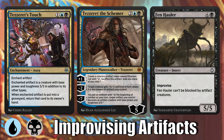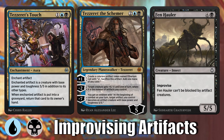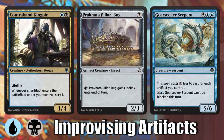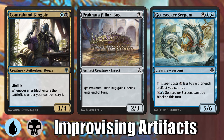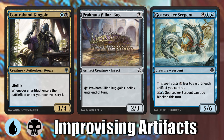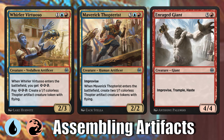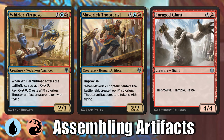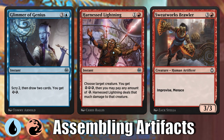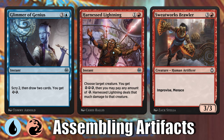Blue-Black is Improvising Artifacts — if you're familiar with Tezzeret, this is his archetype. You want a ton of artifacts to control the flow of the game early, then eventually improvise out huge spells. Leaning into lifelink helps you avoid getting run over early, and eventually you just overpower your opponent. It's probably one of the more creative archetypes in terms of finding a way to win, but also one of, if not the slowest, color pairs in the remastered set. Blue-Red is Assembling Artifacts — a similar game plan to blue-black, but you may lean into energy payoffs to build out your board, draw a ton of cards, and win through massive card advantage.